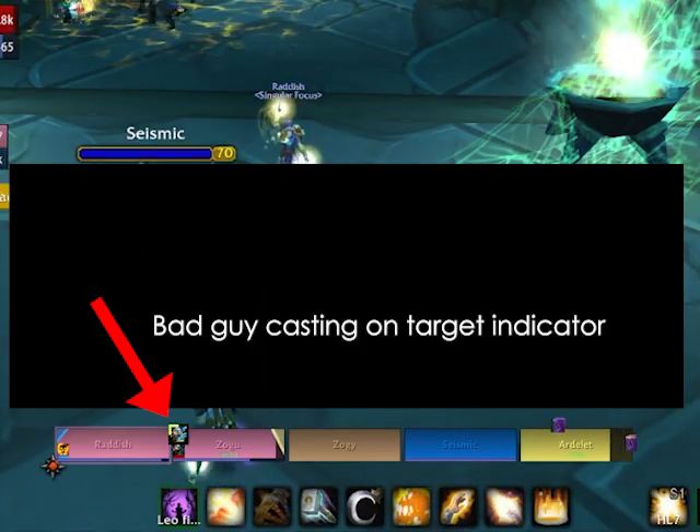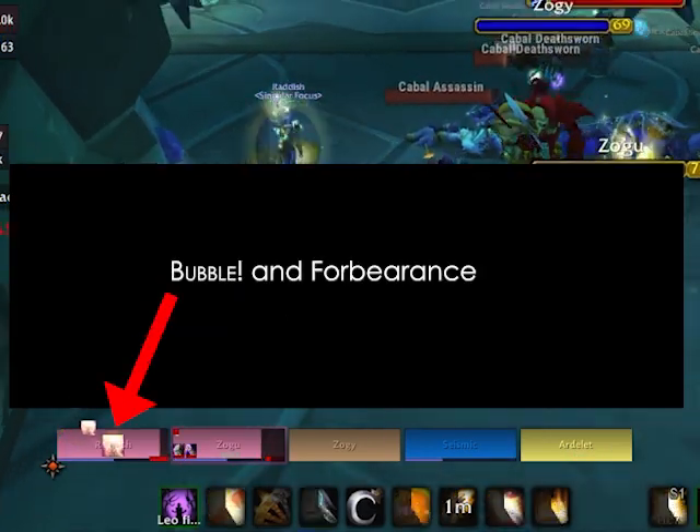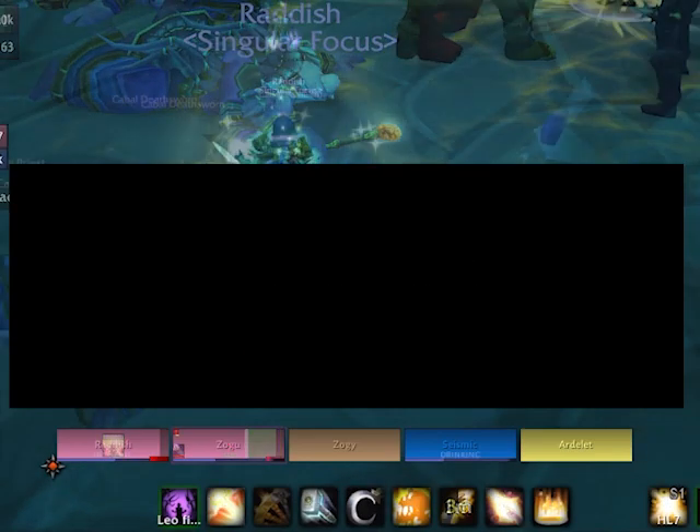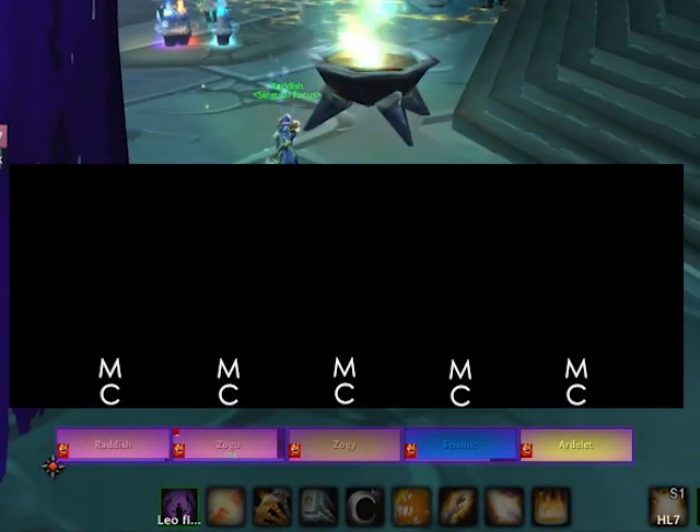Target is being cast on. Poison shows up green. Divine shield puts a countdown on the middle, and forbearance is a red line. Frames dim when people are out of range for heals, and mind control is a pretty glow.